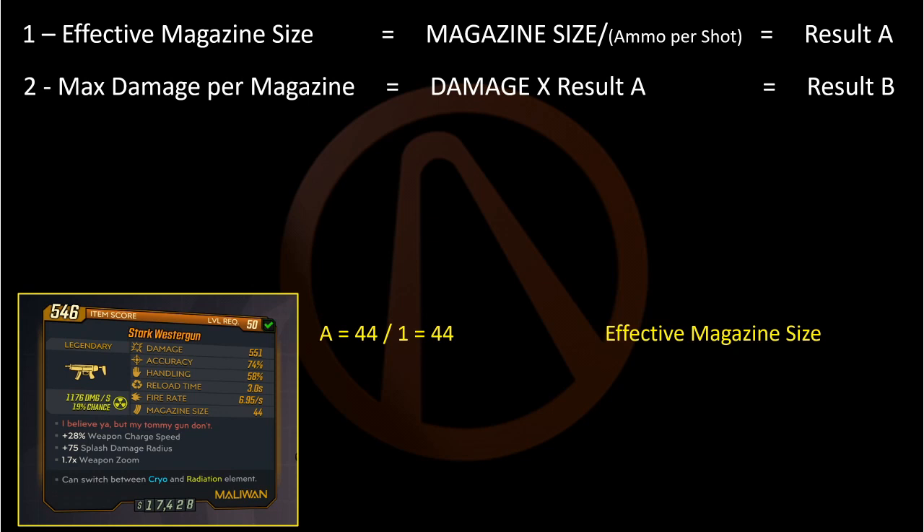Step two, you want to calculate the maximum damage per magazine. If the damage rating is a single number, multiply that damage figure by result A. If the damage rating has a multiplier, perform that multiplication first, and then multiply that by result A. I'll show you a couple of examples of those later. If you use a spreadsheet, I actually have a separate cell column in the formula for that damage modifier. The end result is result B — max damage per magazine.